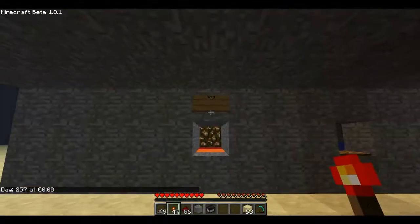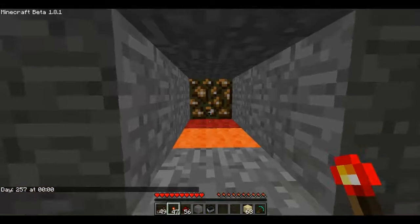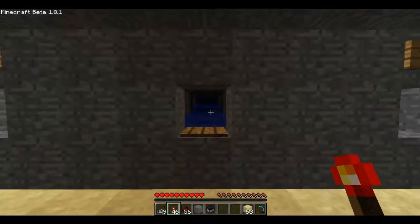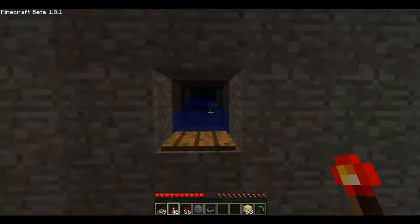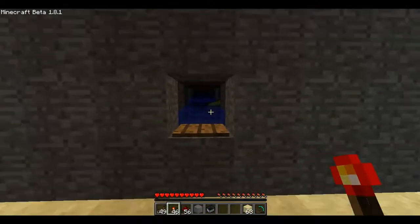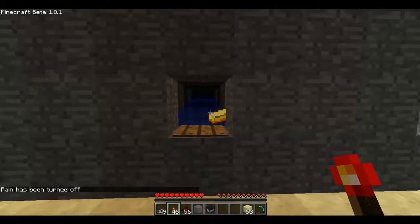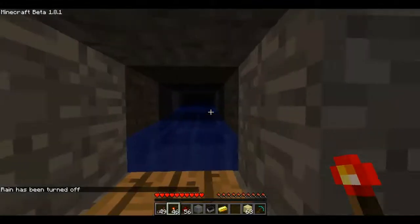So right here, when we want gold we just place here. We place what we want and then a gold ingot will fall down, and when it lands on the pressure plate it will make a cool little tune. So let's do that. And then we can take it.